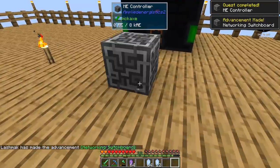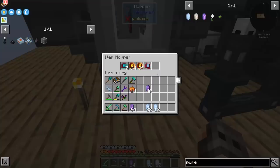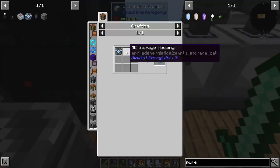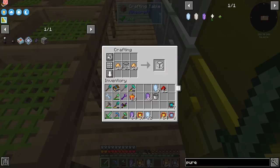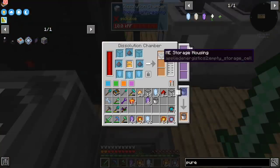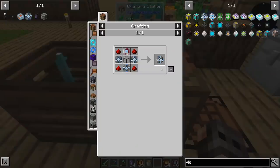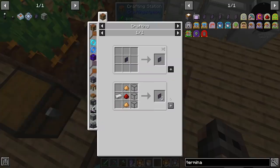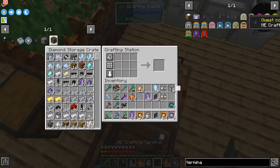We also should get started with making the calculation processor so we can make the terminal. We also need to invest some pure certus quartz to make the storage housing. It has to be vibrant — vibrant is not a complicated recipe, we just need to add glowstone. Our first storage housing. I'm going to start making two 4K storage cells so we will have a decent amount of storage, and the rest of our storage will be 1K for the moment. We are not done yet — we still need to make the terminal, which is not that expensive. We also upgraded to a crafting terminal.